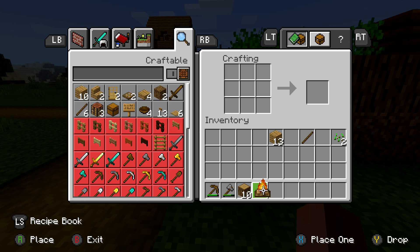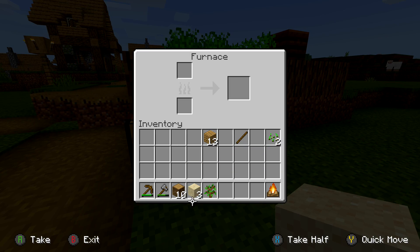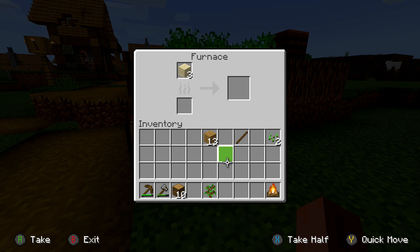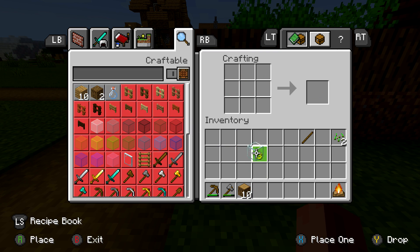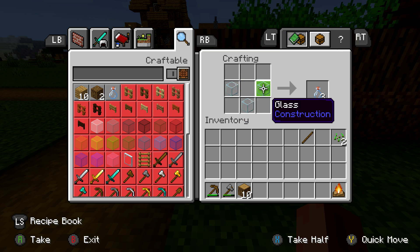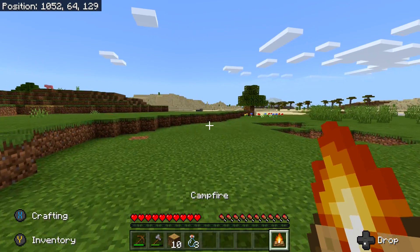To get the bottles, head to the nearest beach or desert and grab some sand. You need a total of four bottles, which requires six pieces of sand. Smelt that into six pieces of glass, and craft those into six bottles — that should be more than enough. Keep in mind you can only craft them in sets of three, so you need six total.